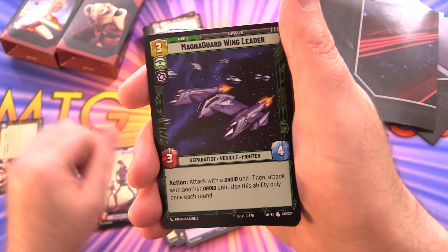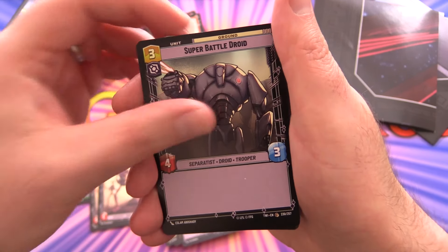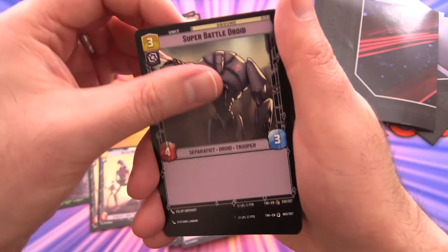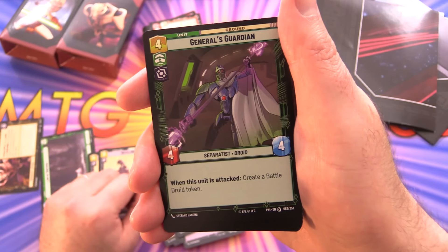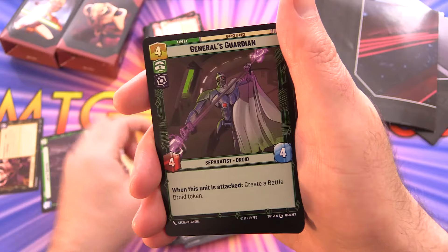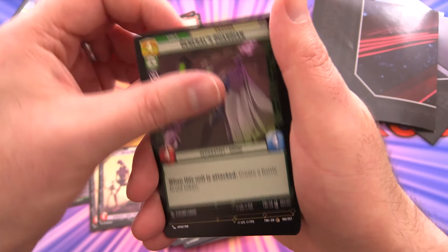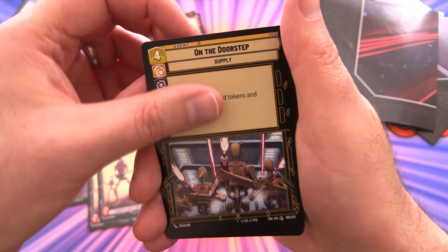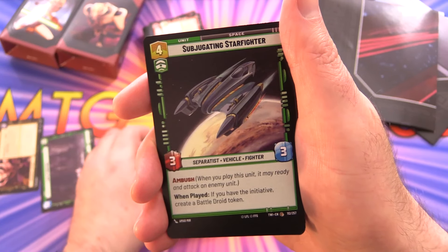Magna Guard Wing Leader and a Super Battle Droid — another vanilla creature, two of those. General's Guardian — three of those. On the Doorstep — another one creating tokens and readying them.